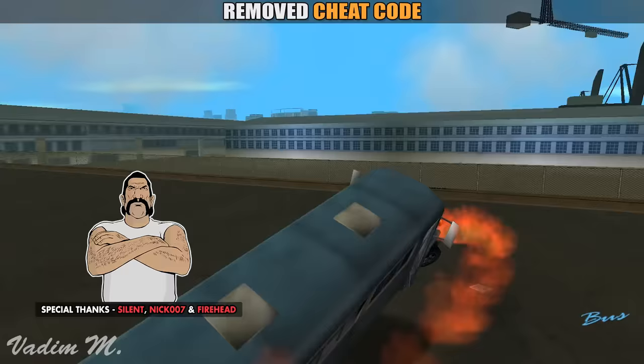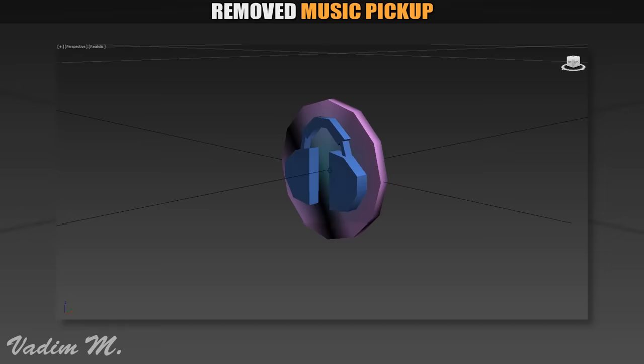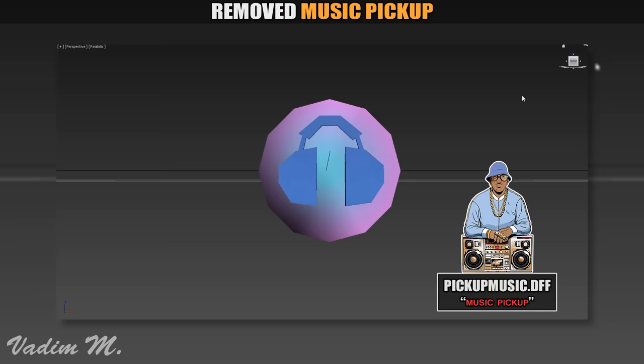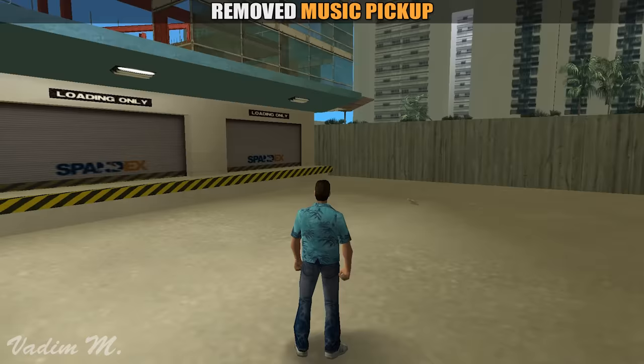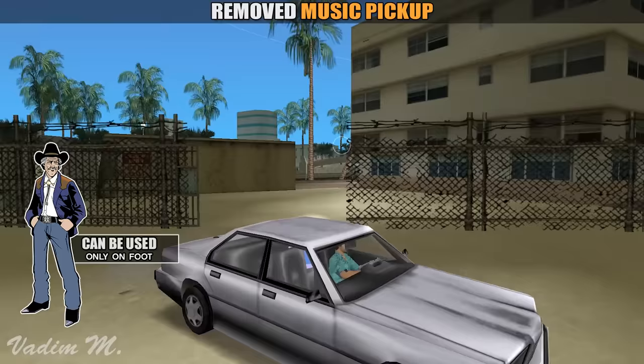By looking through the game files, you can find this interesting pickup featuring headphones. Its external name is 'Pickup Music', suggesting that it was somehow involved with the music. By using a little bit of magic, we can make it spawn. Unfortunately, the story behind this pickup is a complete mystery as there is no code, or at least anything which would suggest how this pickup was going to work. Try to guess what it could do by expressing your opinion in the comment section below.